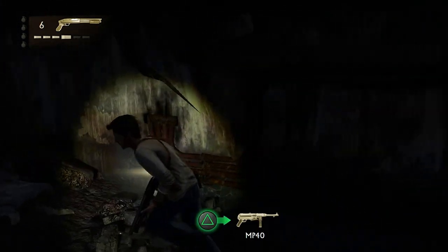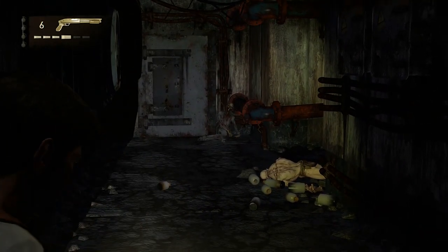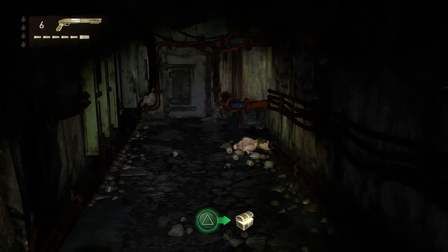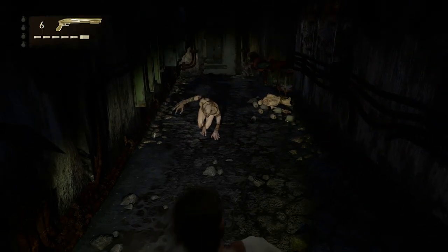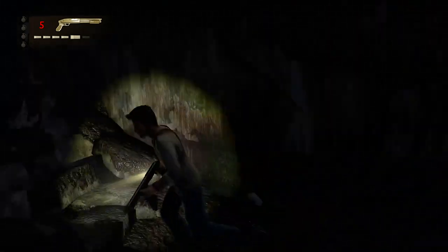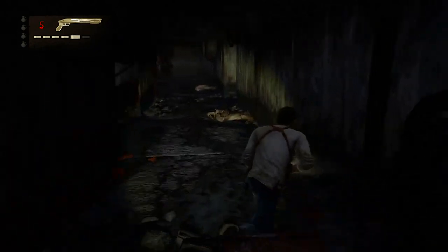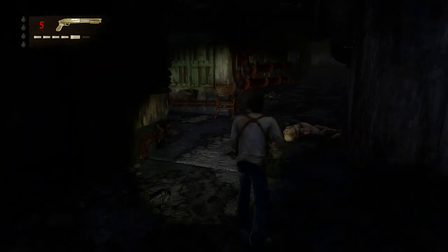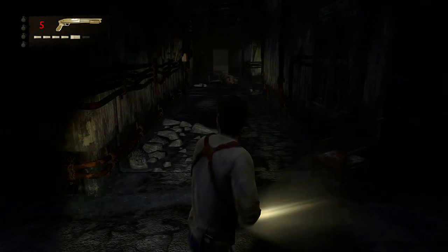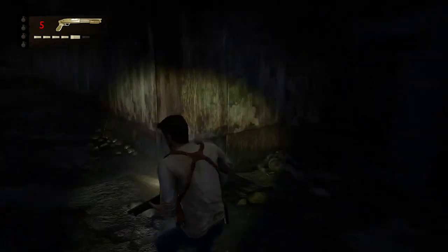Here's the treasure — make sure you follow this path because this treasure is very easy to miss. It's the only treasure in this chapter: the Gold Monkey Figurine. At this point you should have 57 treasures, so we only have a few more to go. In total there are only 61 treasures.